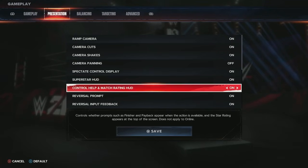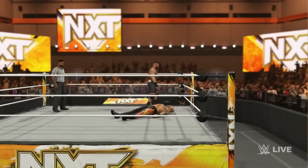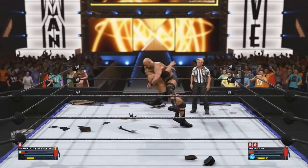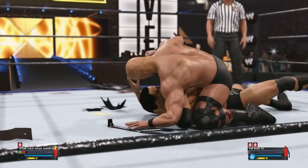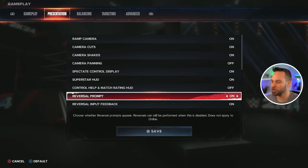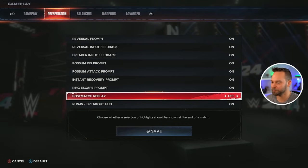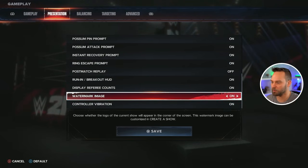Superstar HUD is what you see on screen with all the HUD information for opponents and yourself. The control help and match rating HUD usually bothers me — I don't like having the star rating on screen, I find it distracting, and I get it at the very end anyway. However, it's tied in with control help, so if you want prompts on screen for finishers and paybacks you need to leave this on. You also have reversal information and breaker feedback you can keep on, plus post-match replay on or off.